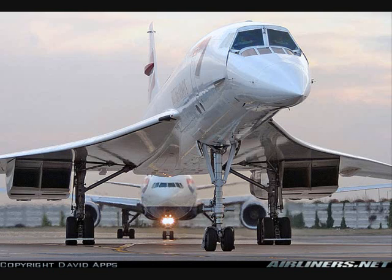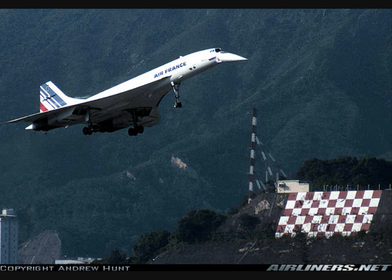Speed with 2, wind check. Speed with 2, the wind is 350 degrees at 8 knots. Speed with 2. Speed with Conquer Alpha Fox, first left turn, contact ground 121.9, bye bye. First left, 121.9, thank you. Speed with Conquer Alpha Fox.